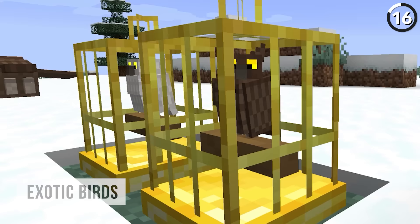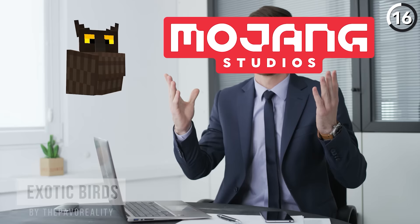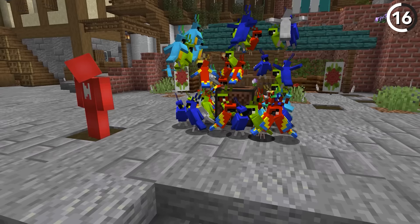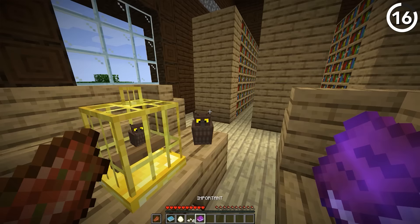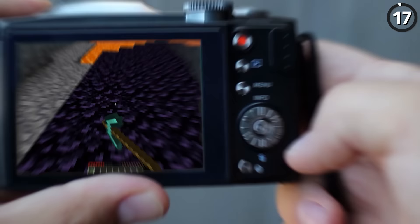Meet my new pet, Mr. Owl. He's a new tameable pet that could make it into Minecraft. The idea Mojang hinted at is that this mob could be tamed like a parrot, but instead of dancing to music you could use them to deliver things like written books as messages — and from there you can send it to your friends, or your enemies.